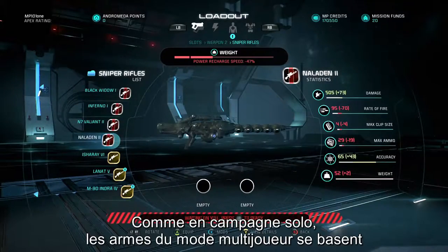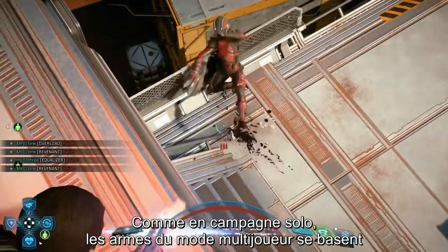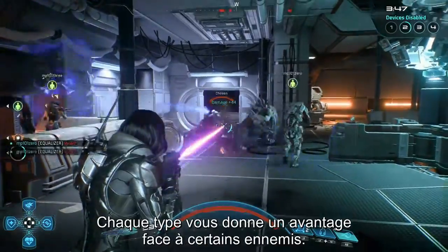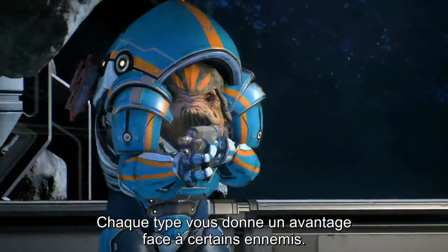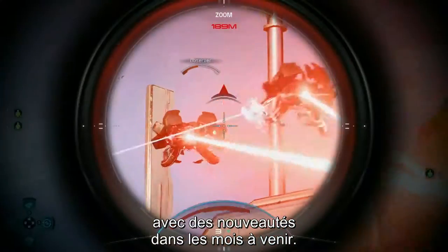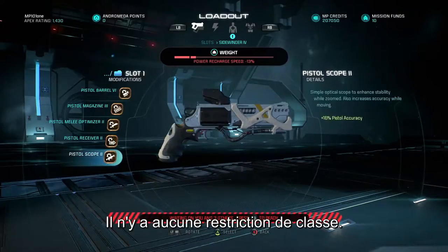From here, customize your loadout. Like the single-player campaign, multiplayer weapons utilize Milky Way, Helios Cluster, and Remnant technologies. Each technology type gives you an edge on particular types of enemies. Over 40 unique weapons will be available with more arriving in the months to come. Any character can use any weapon — there are no class restrictions.